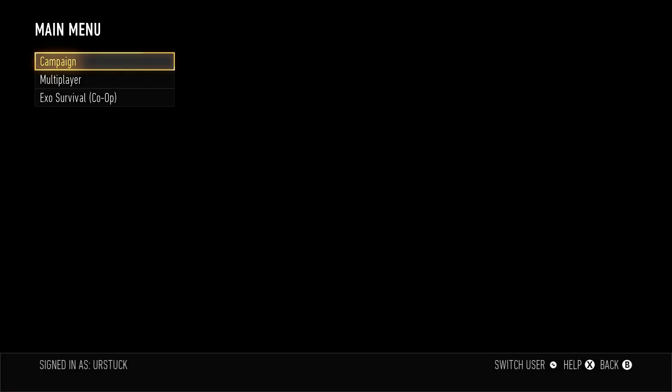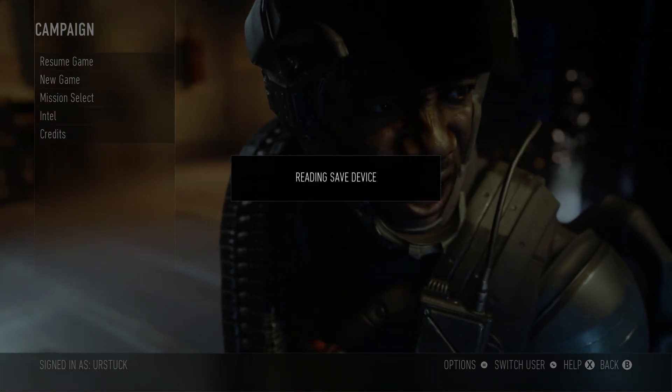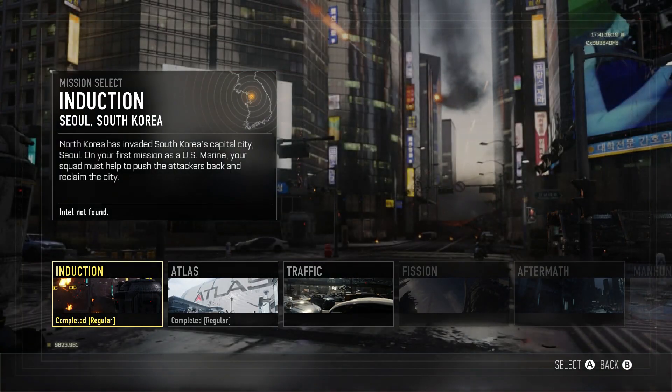What's up guys, it's Brian from CrossCoast Gaming, and today I'm going to be showing you the easiest way to get the Deadeye and Grenadier achievements in Call of Duty Advanced Warfare. Deadeye and Grenadier are the two separate achievements you earn for getting an excellent score on the gun and grenade test ranges respectively.